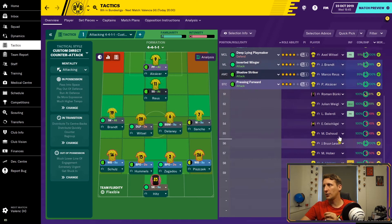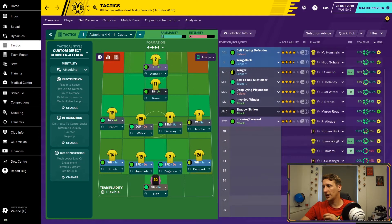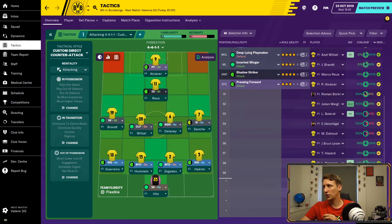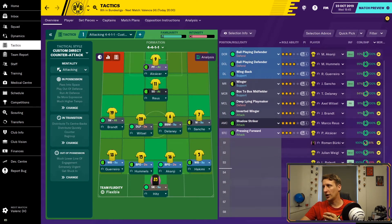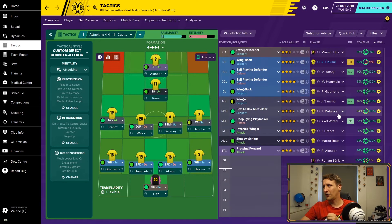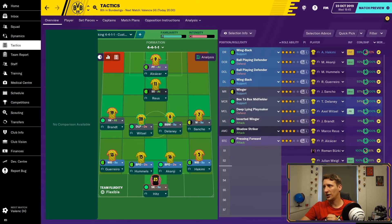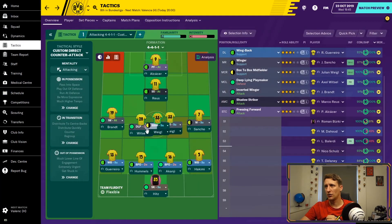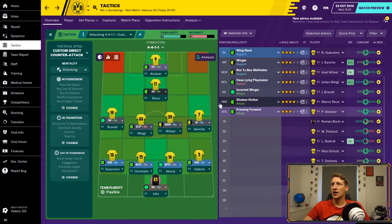We've got a few people struggling so I'll make some changes. Let's get Hakimi in because he hasn't played for a while. Guerrero can come in for Schultz, making sure one of them's on the bench. Akanji's back which is good — we've probably missed him while he was injured. Delaney's struggling, so Witzel and Weigl can go in there — yeah, that'll work.